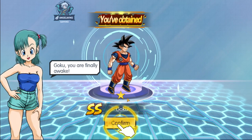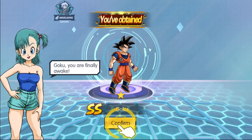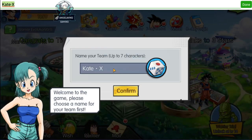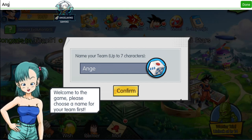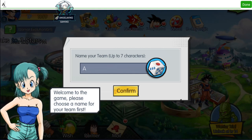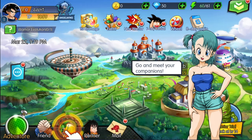We are finally getting our first character. As you see here, we have Goku — it is a very nice start. My name will be Angel wing YouTube, so if you want to add me, that is where you'll find me.